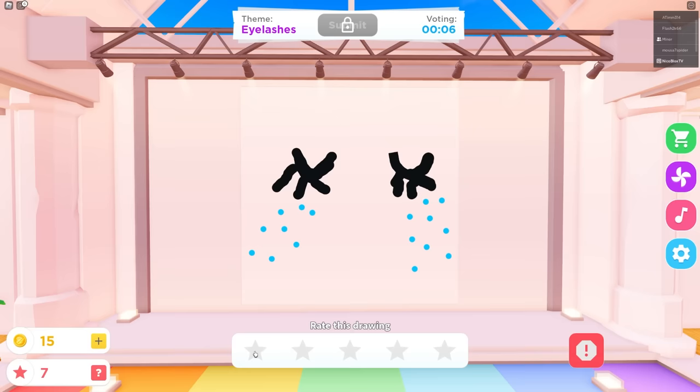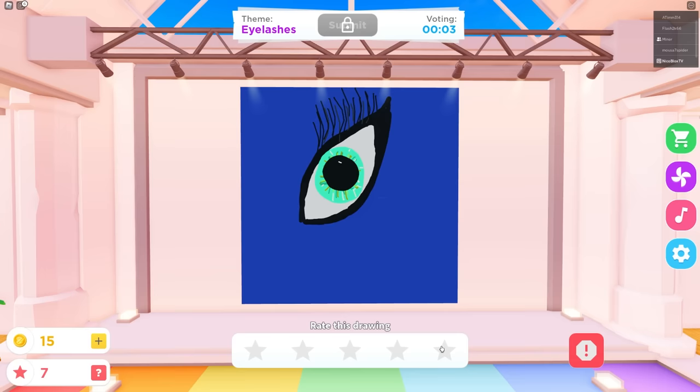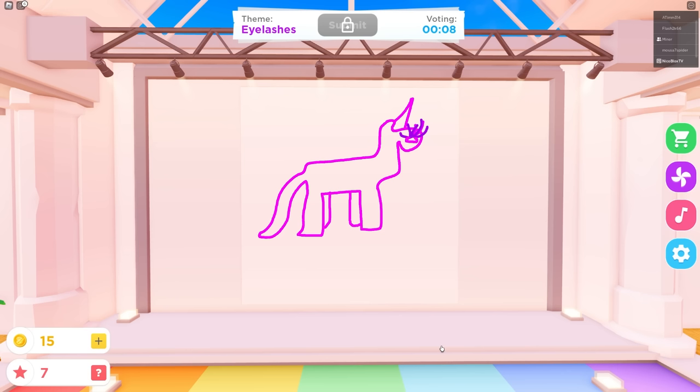I think this one — one star too, I'm sorry. Yeah, I agree. Whoa. And lastly, whoa. Oh, that had to be the person that drew the whale. You know what? I gotta give that one a five star. I have to be honest — it's so pretty. Five star for me too. How could someone draw that good?